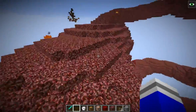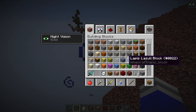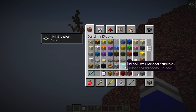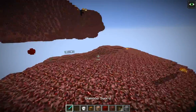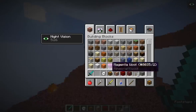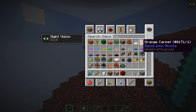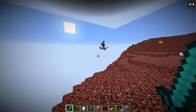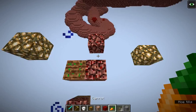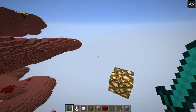Maybe I should delete the coarse dirt and make it something else — maybe no dirt at all. I'm not sure; I will decide on that later. I don't know whether we should be able to farm stuff without water. Maybe we should find out. Basically, next episode I will continue with this and we are going to see whether a carrot actually pops and grows. We will take a look at that next episode.